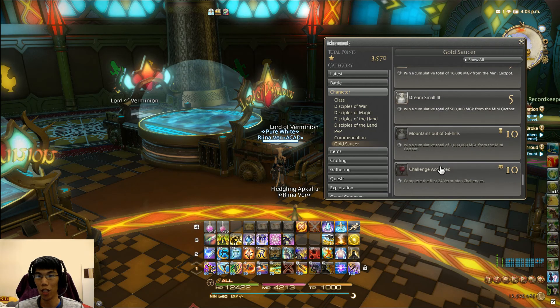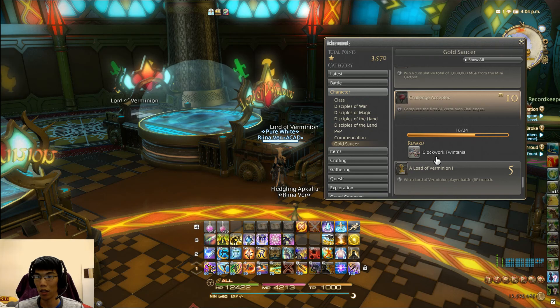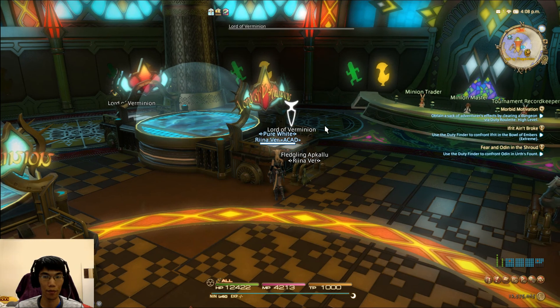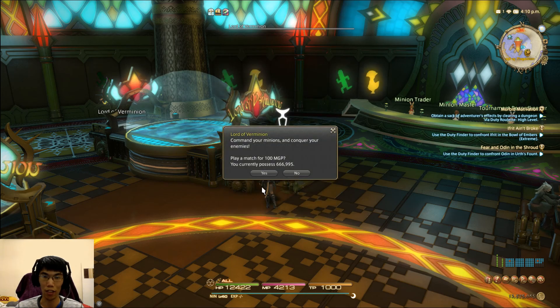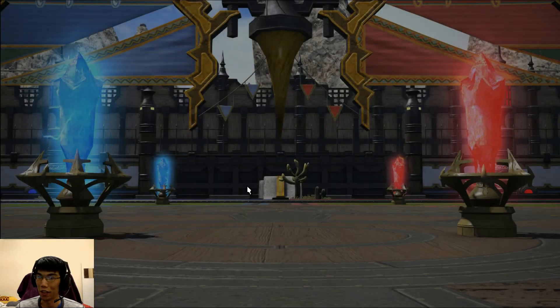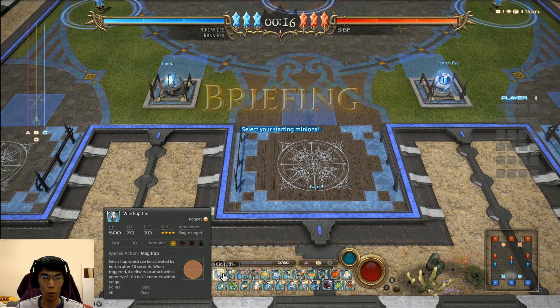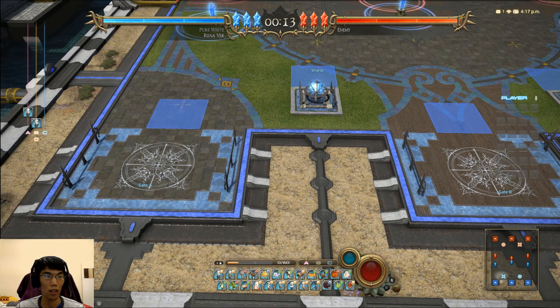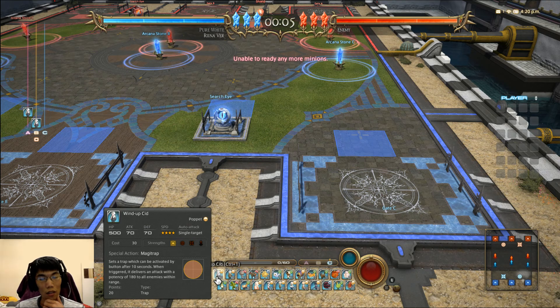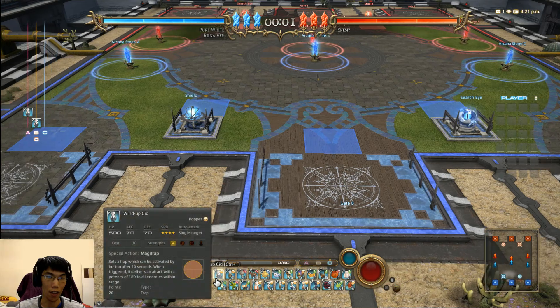I'm on my way to get the challenge 24 minion reward. When you complete the first 24 minion challenges, you get the Clockwork Twintania minion. I've completed the first 16, so I'm going to show you number 17 now. And it is a normal battle. I always spawn Cid at positions B and A, and then have Gate C selected ready to spawn another Cid there as soon as possible.